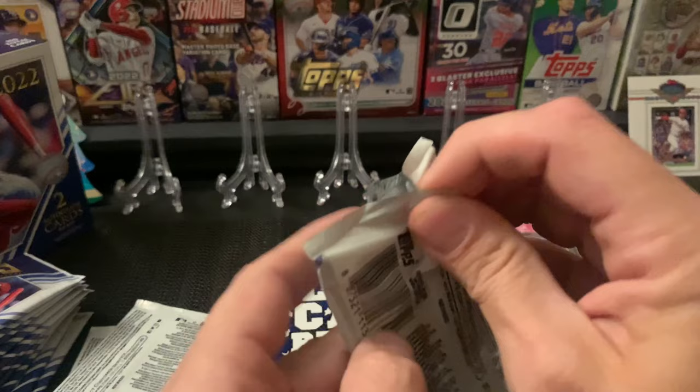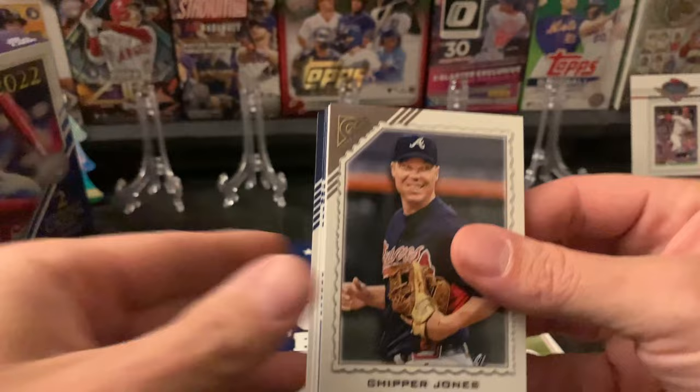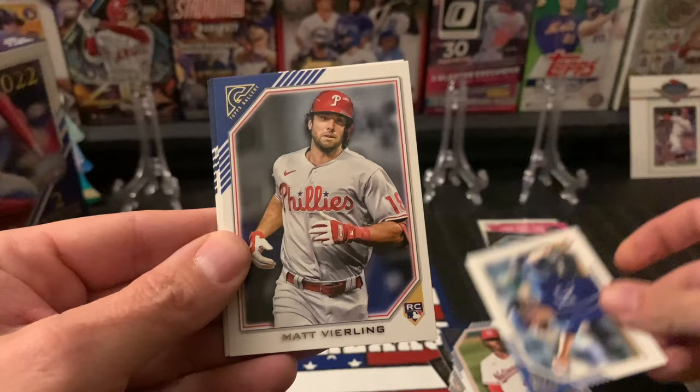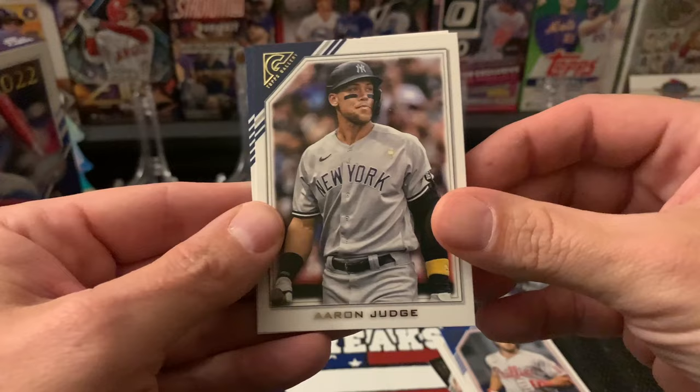We've got three more left in the first stack of ten. I feel like we should be hitting our auto here pretty soon. Chipper Jones, Jackson Kolar rookie, Matt Veerling rookie, Aaron Judge, and Jake Myers rookie card.